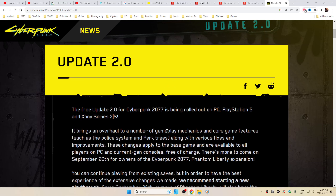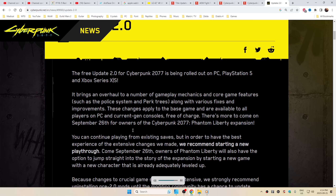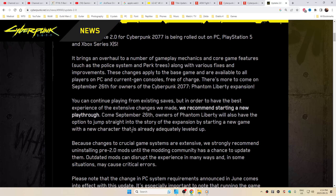The free update 2.0 of Cyberpunk is being rolled out for PC, PS5, and Xbox Series X and S. It brings an overhaul to a number of gameplay mechanics and core game features, such as the police system and the perk trees, along with various fixes and improvements. These changes apply to the base game and are available to all players on PC and current-gen — really next-gen, but the terminology is wonky.